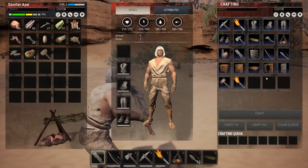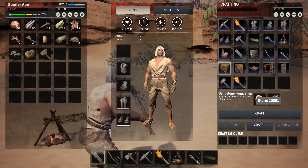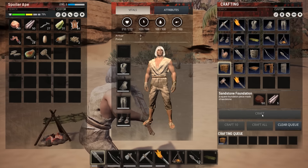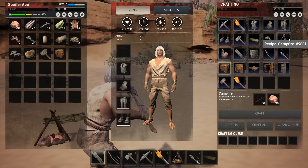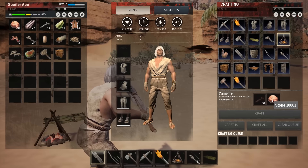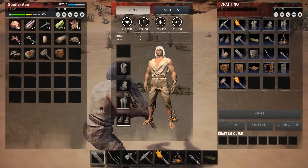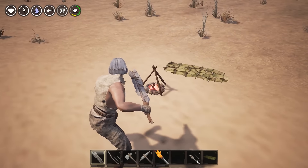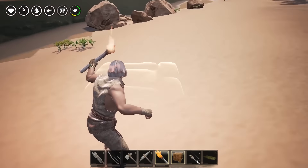Let me investigate my crafting. A foundation costs 50 stone — that's quite expensive. One of my complaints about the game so far is that some things require stupid amounts of material, like a campfire requiring 50 branches, which is a hell of a lot. I've got a campfire in my inventory — I must have crafted two by mistake. Oh god, damn it.